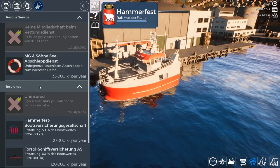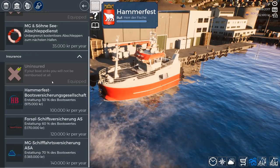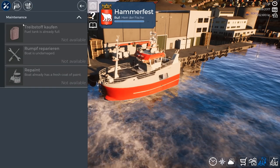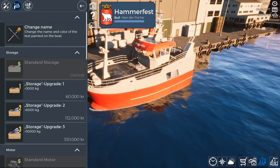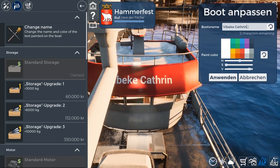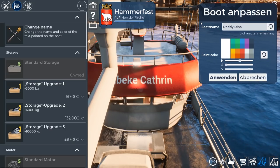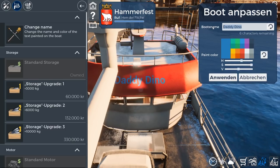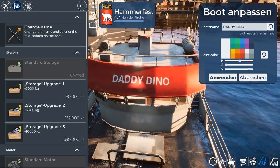Let's see if we can rename the ship. There's some insurance options and rescue services too. Let's go to dock and upgrades. We can change the name of the ship, so we definitely have to rename this one. We're going to call this one Daddy Dino, because this is getting a little bigger. Let's do it all in capitals. There we go — the Daddy Dino. That's top tier. That's classy.